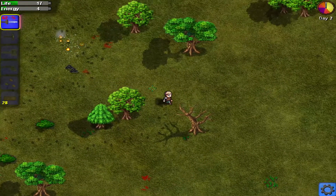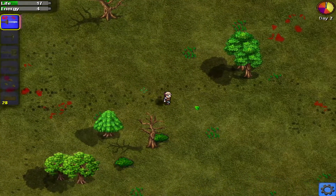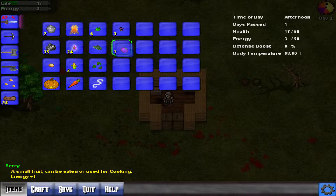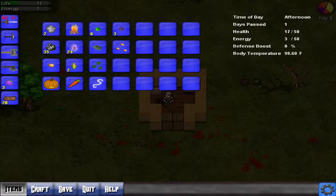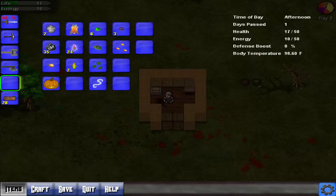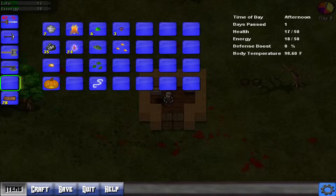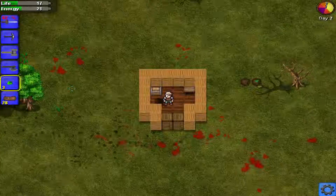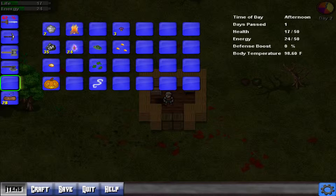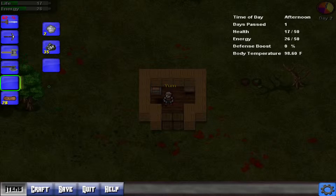I'm going to head back to the house, which I believe is in this direction. Here it is. Let's have a look-see. What do I have? I've got a couple of berries — they give me energy, I need those. I've got carrots. I've got corn. I surely have some more of these as well since I'm quite injured. They were doing energy up — for some reason I thought they were doing life. How do you restore life then?